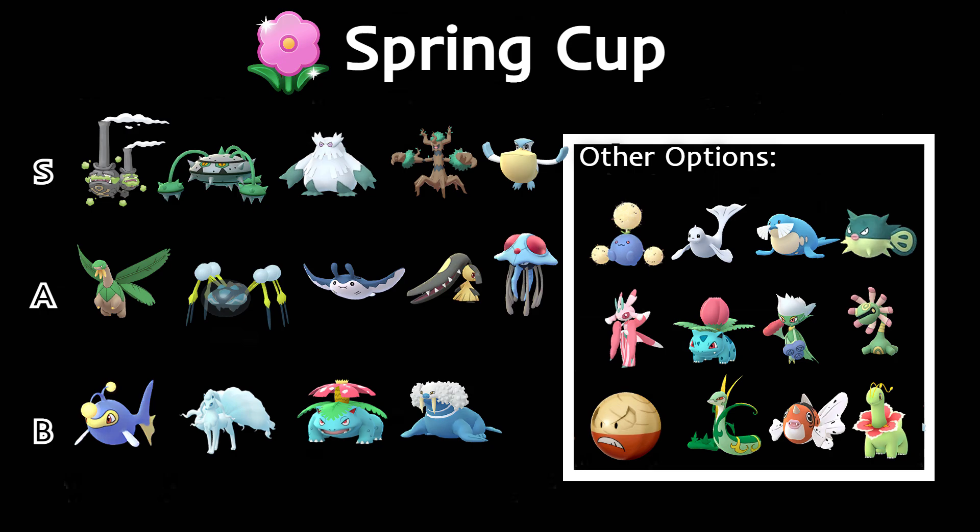For other options: Jumpluff's Acrobatics is strong against grass types and it has high defense, so it can take hits. Dugtrio has a nice typing and can debuff opponents. Crabominable could be okay, though Mawile is probably better. Qwilfish is really spammy with Poison Sting. Leavanny is spammy but probably not as good as other grass types. Ivysaur has Razor Leaf, but there are better options. Roserade with Poison Jab, Bullet Seed, and Weather Ball could be pretty decent.